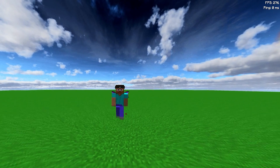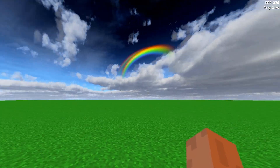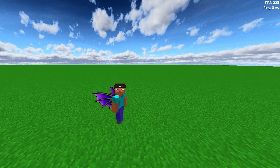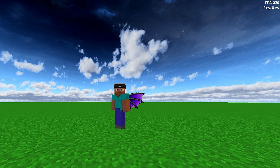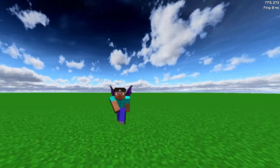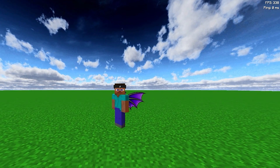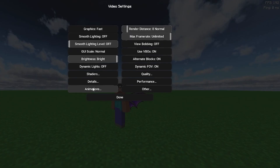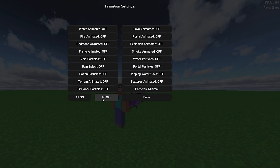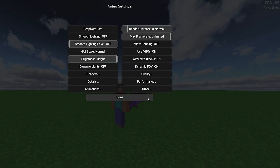Let's check the FPS before moving on — I'm at 300 to 400, and looking at the sky I get 600 to 700. My FPS may be low because I'm recording at around 240 FPS. There are still many settings to go. Next is Animations — turn everything off and set them to Decreased so you keep a little bit of animation.